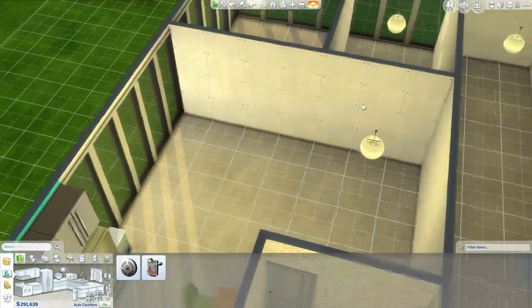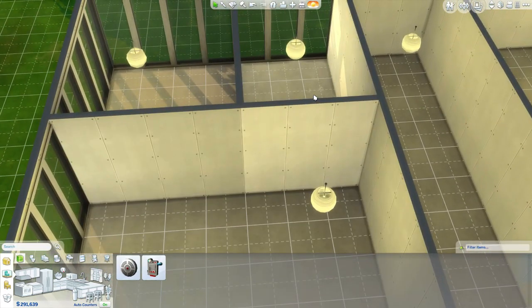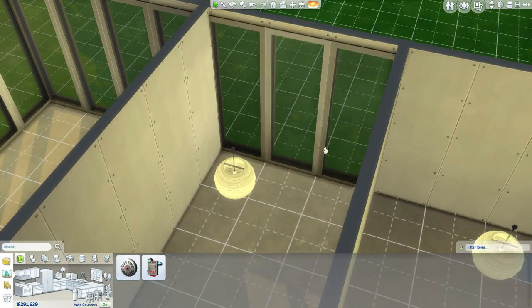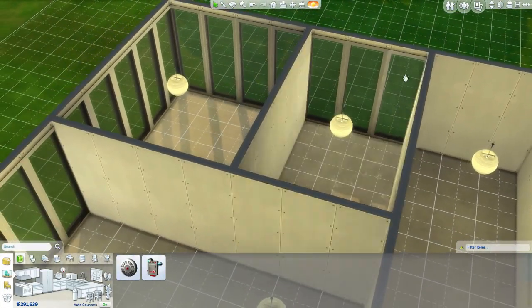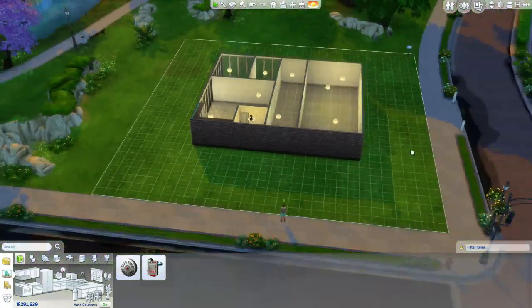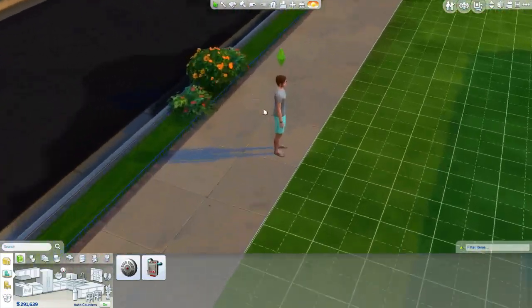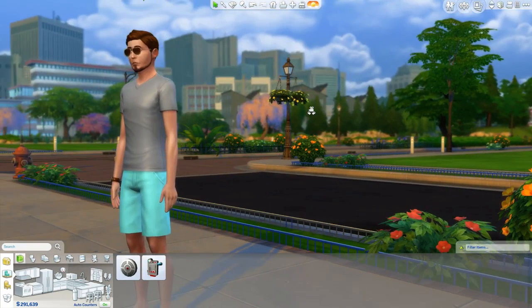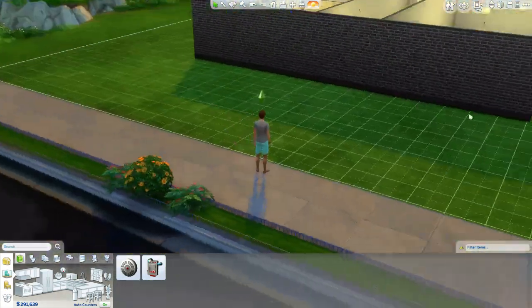Computer room - yes, we're going to have that. I'm having two series on City Living - one that's rags to riches and one that's just a let's play following me. The one that's following me I'm going to be a social media career guy, so this room is going to be an office. We're going to pretend this is my apartment since my little dude is right over here just chilling, waiting to become the next big thing.